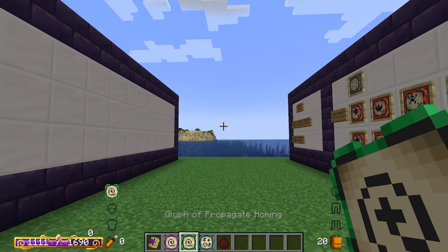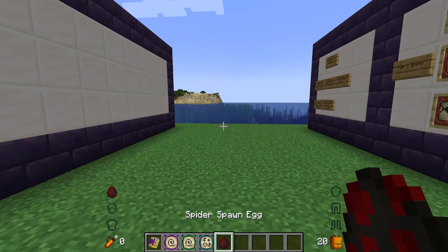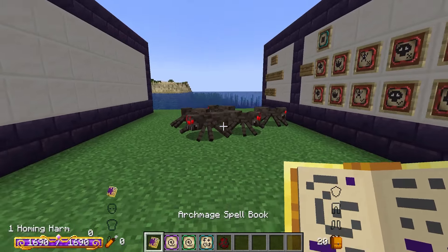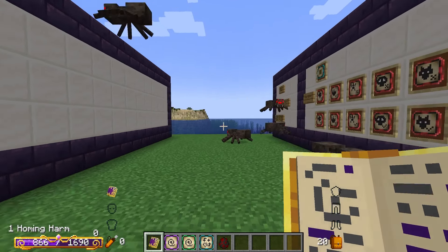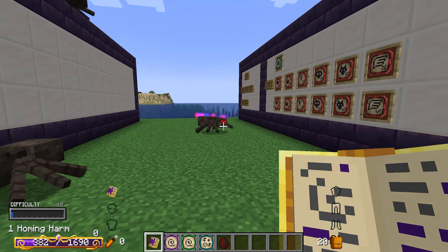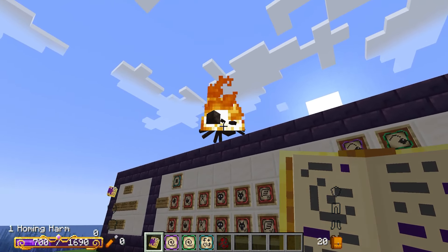Next we have propagate homing, which adds a second effect to go to someone else. So we'll do projectile harm, then propagate homing, then ignite. When we fire this at one enemy, a homing missile comes off and instantly goes for someone else. It doesn't matter exactly where we end up hitting — as you can see it starts going elsewhere, though sometimes it can glitch near walls.